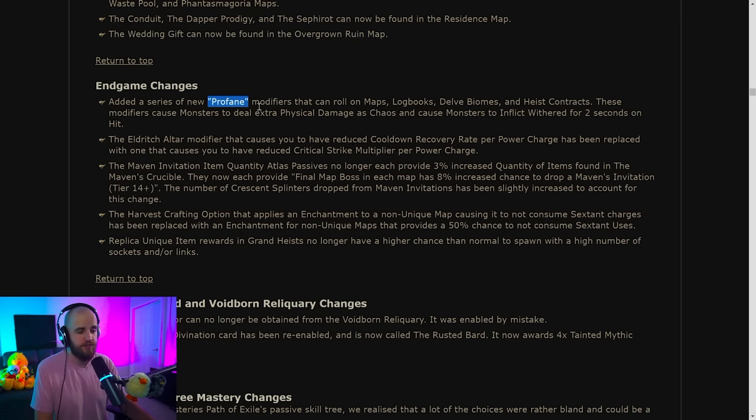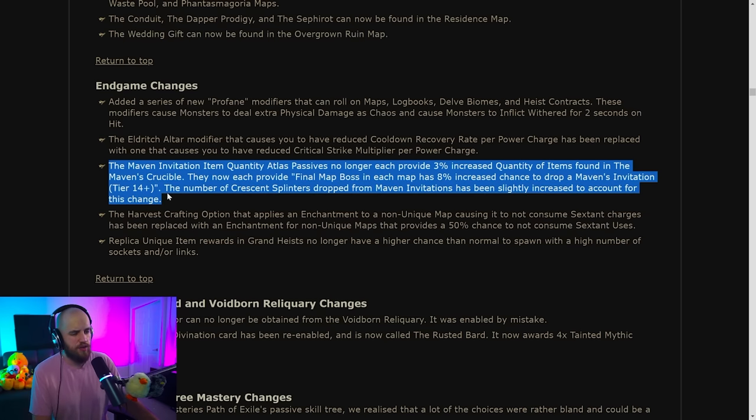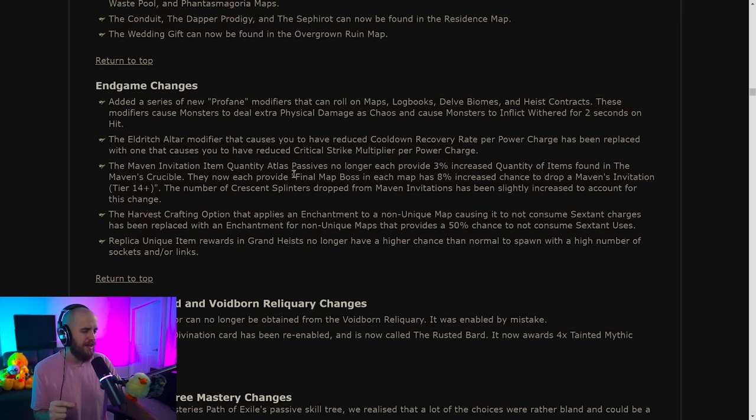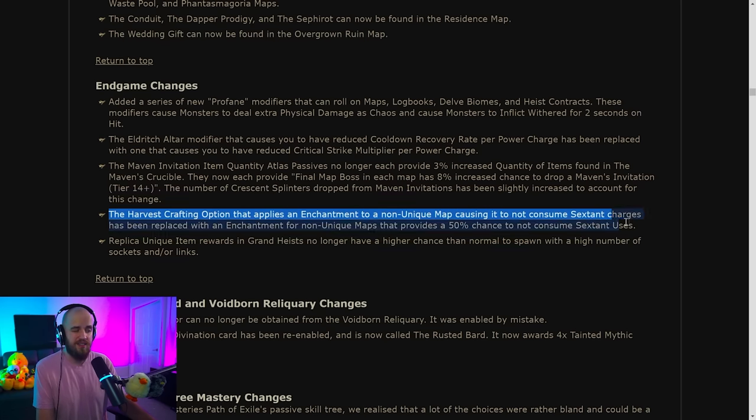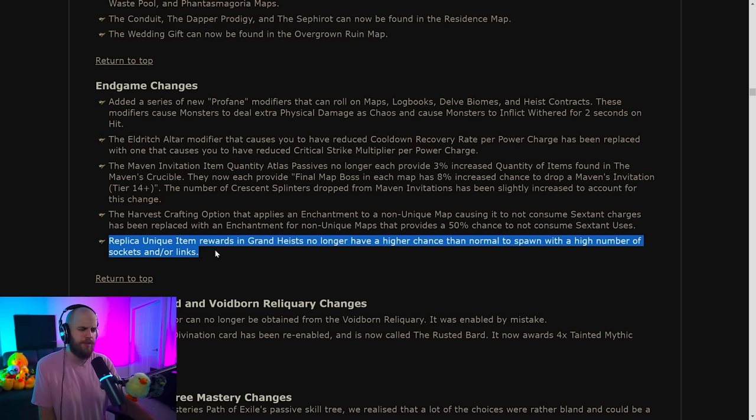They're changing the atlas passives that increase the quantity of items dropping from Maven's Crucible. The final map boss on each map now has an 8% increased chance to drop a Maven's Invitation at Tier 14+. The infinite sextant Harvest enchant has been nerfed and is basically a no-go anymore. Replica uniques no longer have higher amounts of sockets and links.